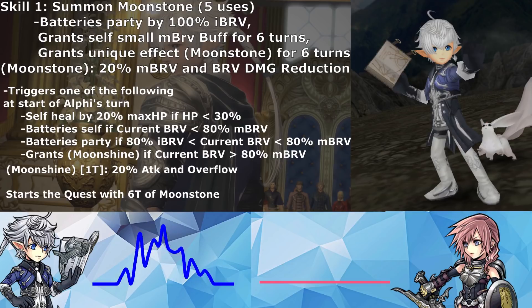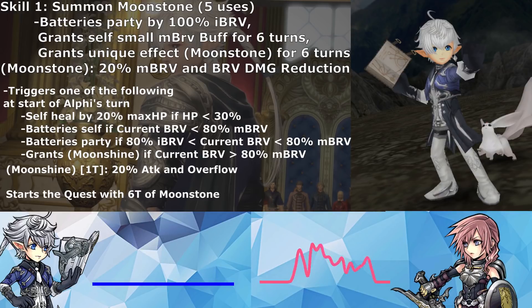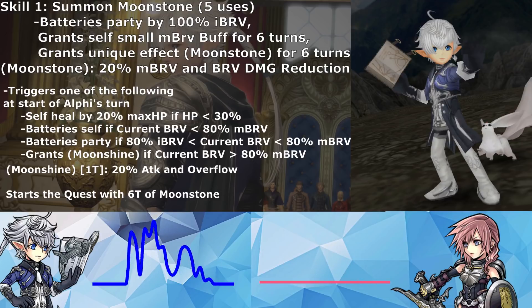This is very convoluted — easily one of the most convoluted skill ones in the game, if not the most. It's pretty strange how absolutely loaded and kind of RNG-based it is. RNG in the sense that it's very hard to manipulate his bravery to get the result you want, because these are all very specific conditions.